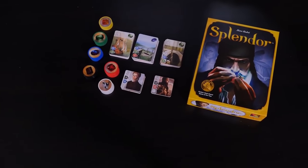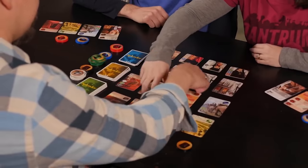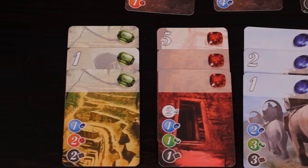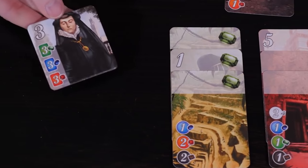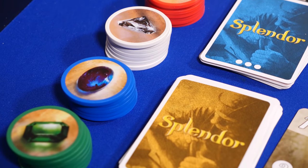The simpler version is Splendor from Space Cowboys. It's for two to four players, has set collection and resource management, and also plays in about 30 minutes. Throughout the game you're collecting different colored gems to gain cards that give you more gems and points. This one is super easy to understand because it's very linear: collect gems to collect more cards that give you more gems and points. The rules are very simple, it plays quickly, and you can play it as casually or competitively as you want. This game has won a lot of board game awards, and one of my favorite parts are the components — these plastic chips are pretty cool.